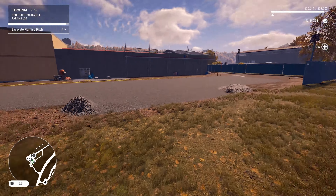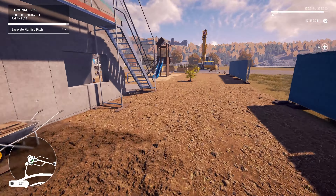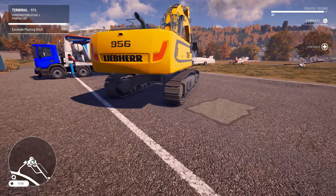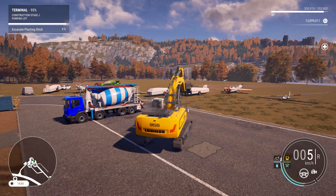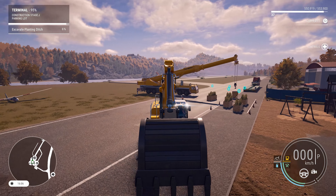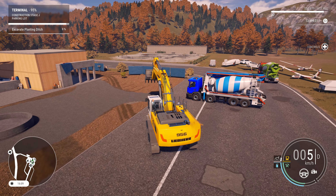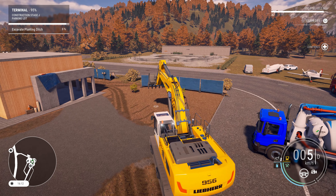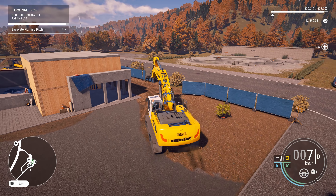This last 20% of this job — I won't say dragging on — but we were going at a pretty good clip earlier on in the job, but now it feels like it's slowing down a bit. Alright, excavator, we got to get into this side here. Flip around this way. There we go. And then forward. Just wait for the excavator to pick up speed. There it goes.